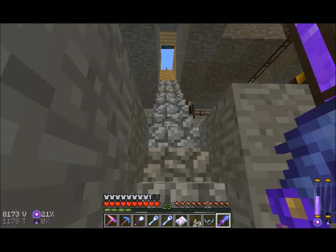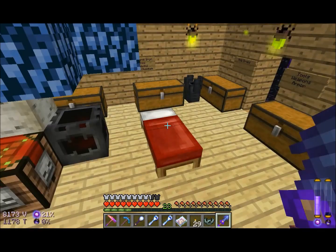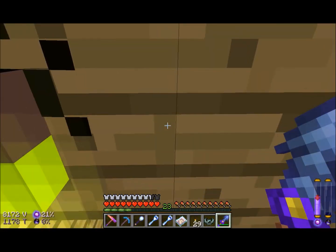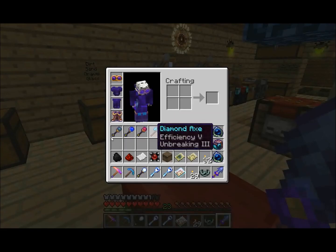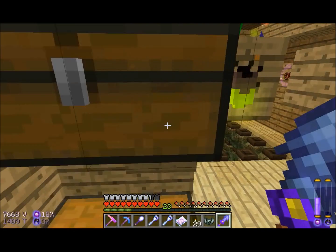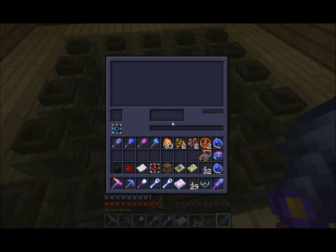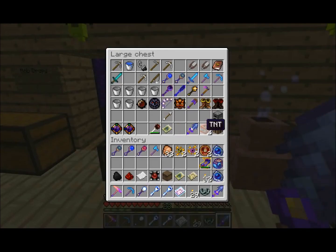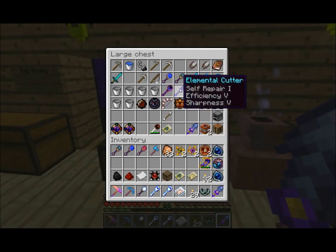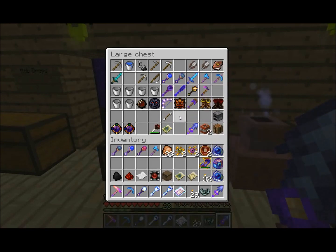I'm thinking of maybe getting different boots, because these ones with the swiftness — or with the striding enchantment — are really, really fast, and sometimes it's annoying and I overshoot. What I made over here was a backup sword. I put my elemental weapons together and got my super bow.